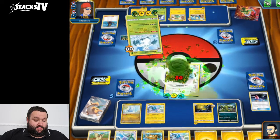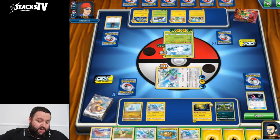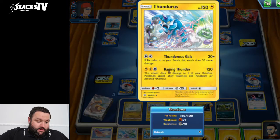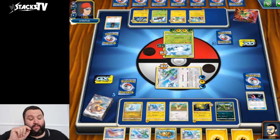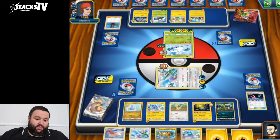So Pidgey is going in there because I'm going to want to draw some cards out. Let's attach that to that and just let him go again. He'll knock this one out, then I'll chuck Thunderous in, put Tornadus on my bench, and that'll do 70 damage — so that gets rid of that Abomasnow at least. It's just a case of waiting for him to then get rid of my Tornadus. It's a tough one, but an interesting game so far.